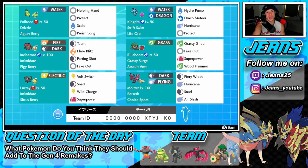Bottom left is Luxray — cannot wait to show off this Pokemon with Intimidate. So we've got two Intimidate Pokemon, two Pokemon with Snarl, and a Parting Shot Incineroar, so we're going to be dropping Attack and Special Attack throughout these battles. Luxray has Intimidate, Citrus Berry, Bolt Switch to pivot out, Snarl to drop Special Attack, Wild Charge for STAB damage, and Super Power for coverage.